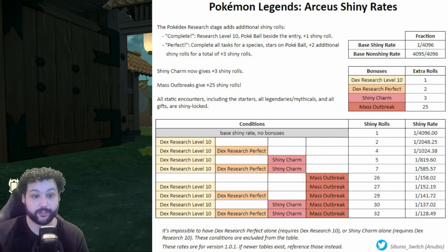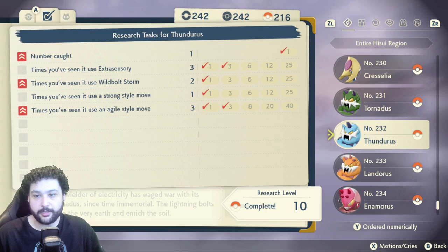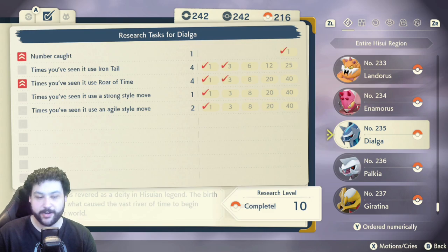So yes, you want the shiny charm — especially for alpha shiny hunting, it's going to be necessary. This can be a lot of work; 240 Pokémon to Research Level 10 is a little daunting. But most likely throughout the story, if you've beaten the game and gone into the post game, there's a good chance you've already done at least 70 or 80 of these.